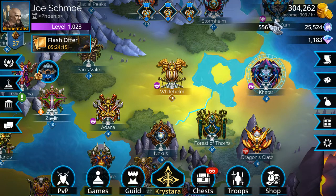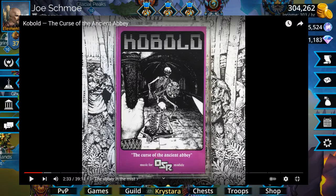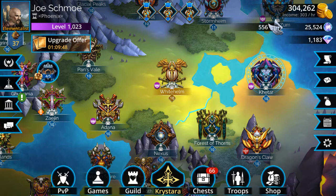Good evening everybody. This is going to be another Gems of War video. I just wanted to announce a little tweak that I made to my current build. Before I continue, let me intro this music real quick. This is Kobold: The Curse of the Ancient Abbey - it's Dungeons and Dragons synth. Not quite my first choice, but the more laid-back acoustic stuff showing up on the YouTube algorithm is all copyrighted, so I'm trying to keep this free to use and avoid copyright claims.